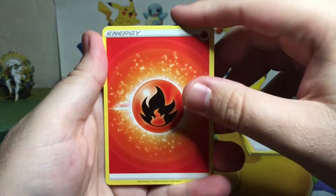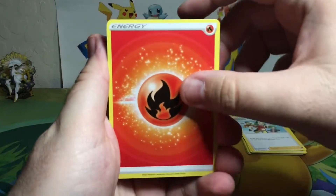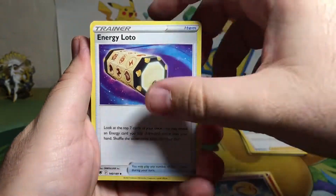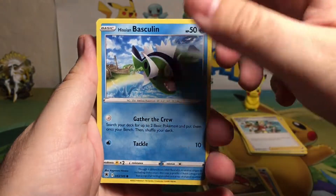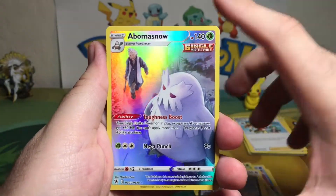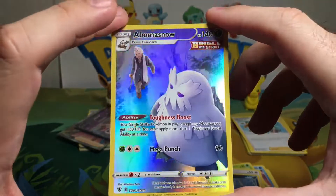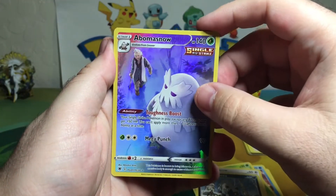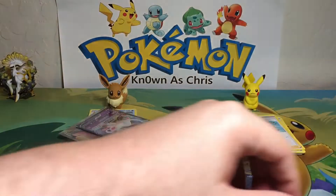Fire energy — come on, bring that fire! Purugly, Energy, Lotad, Mantyke, Hisuian Voltorb, Hisuian Basculin, Glameow, Poochyena. Oh — Trainer Gallery! Abomasnow, let's go! Okay so we can still get one more hit. Let's see what we get — Hisuian Sneasler for our rare holographic!